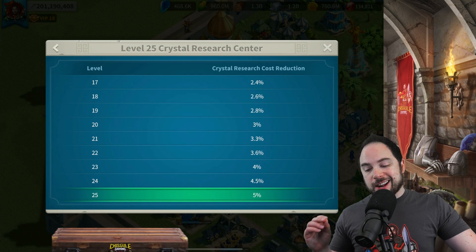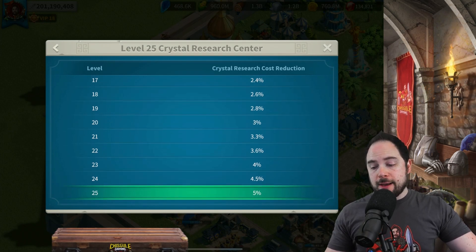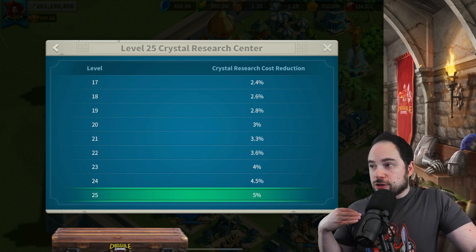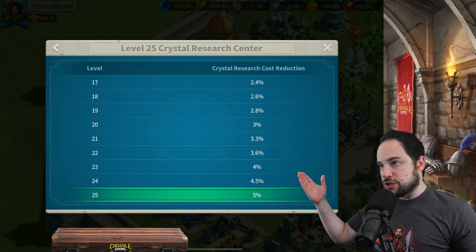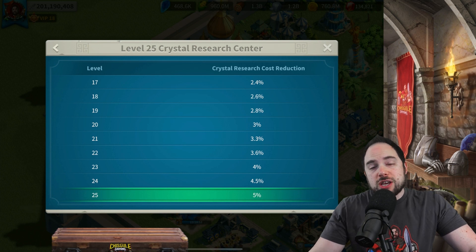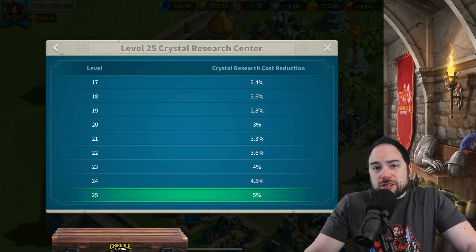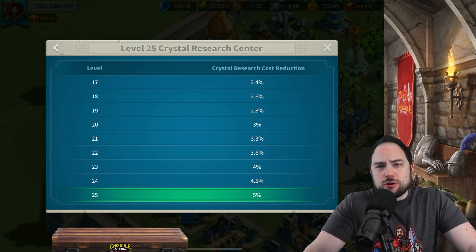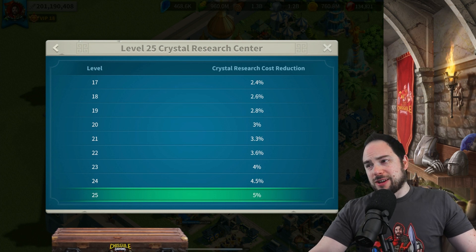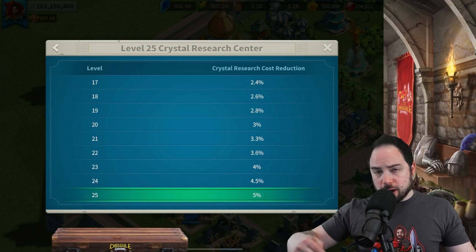The crystal research center does not need to be as high level if you are a low spender or free to play, because I'm going to max all of my technology — I went straight away and maxed it. In general, the return on investment for the crystal cost reduction is actually not all that amazing. You're probably spending more crystals than you'll save by upgrading it. At some point your technology will require you to upgrade it a little bit anyway, but unless you're going to max out all your tech, there's probably a break-even point around level 22.